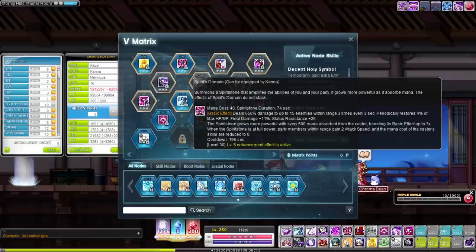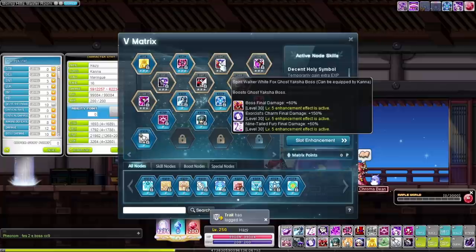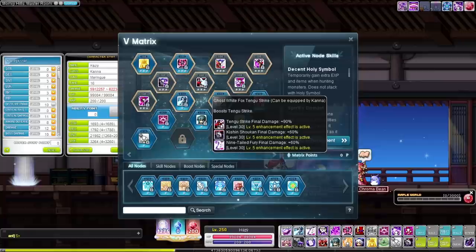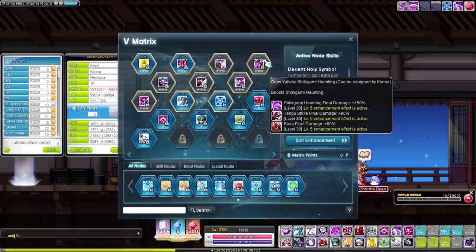For your boost nodes — Kana is almost in a situation like Hayato, except in Kana's situation most of your skills are useful. You have three sets of trios, but don't specifically look for perfect trios because that just ain't gonna happen. I believe I only got one perfect set of trios, which was Yosuzume, Shikigami Doppelganger, and Vanquisher's Charm. Other than that, just make sure you have all of the important skills covered: your Tengu Strike, your Kishin, Million Tales Fury, Exorcist Charm, Shikigami Haunting, and you're good to go. You're gonna have to bust out a spreadsheet for this one unless you get really lucky. It's tedious but it's the best way to approach this — just make sure you have everything covered. Perfect trios? Forget those even exist, just like Hayato.